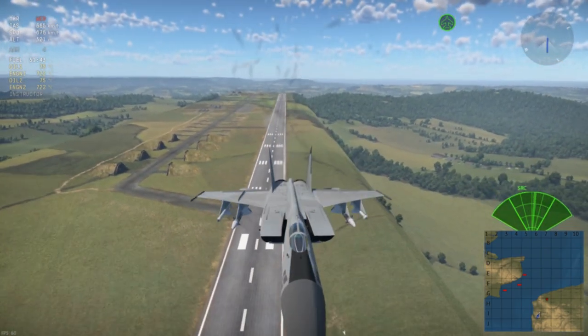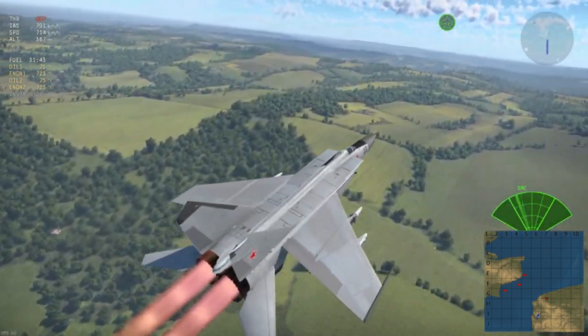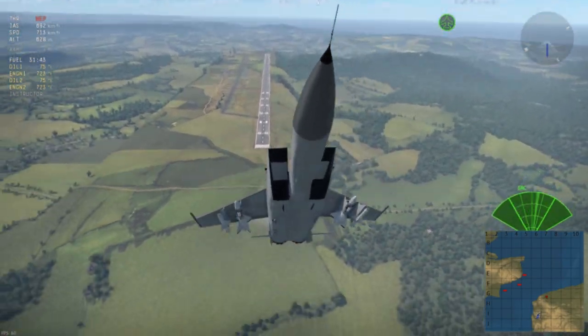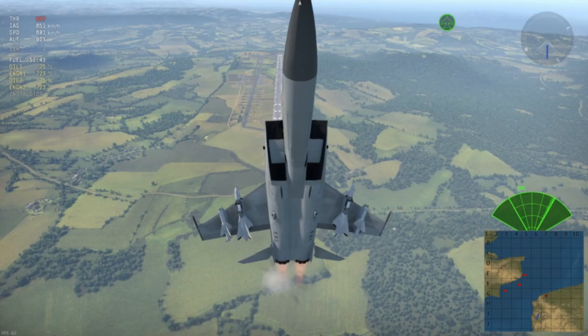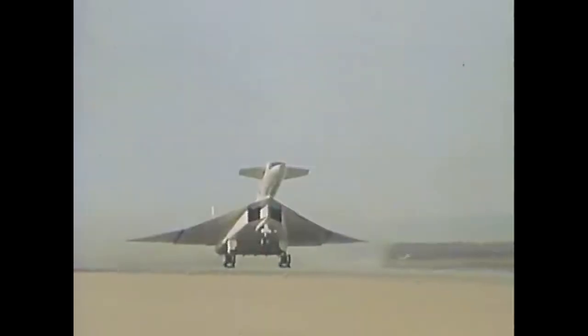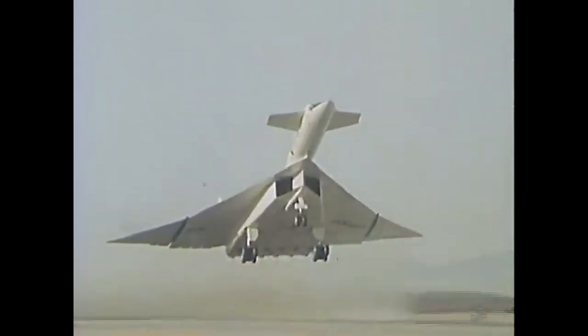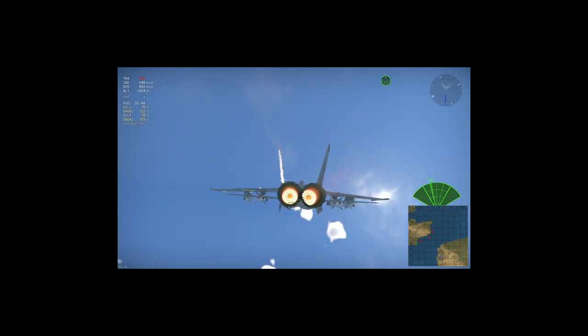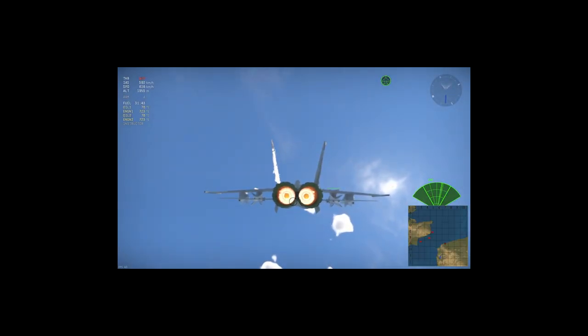A little history behind the plane so we can understand its capabilities. Unlike what people think, the MiG-25 was never made to intercept the SR-71 Blackbird — it was actually made to intercept the XB-70 Valkyrie. The Valkyrie was the US's next high altitude extreme supersonic bomber, reaching speeds of Mach 3. Spoiler alert: the Valkyrie was never made.